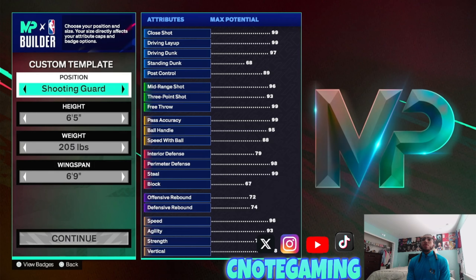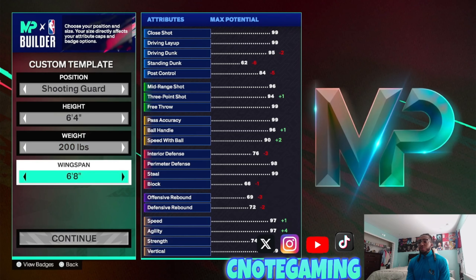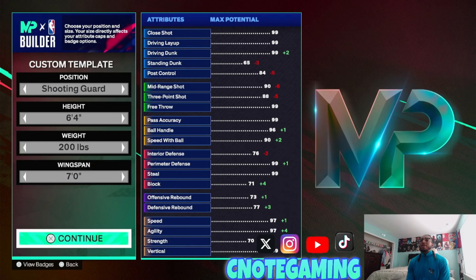So basically you can go point guard or shooting guard. I'm going to go shooting guard because if I'm playing slasher I personally want to be off ball more than on ball, but it really doesn't matter. I'm going to go 6'4" and move the weight down to 200. Wingspan we're going to max that out at 7.